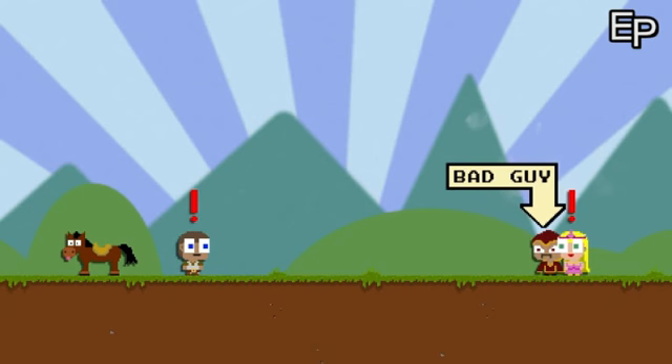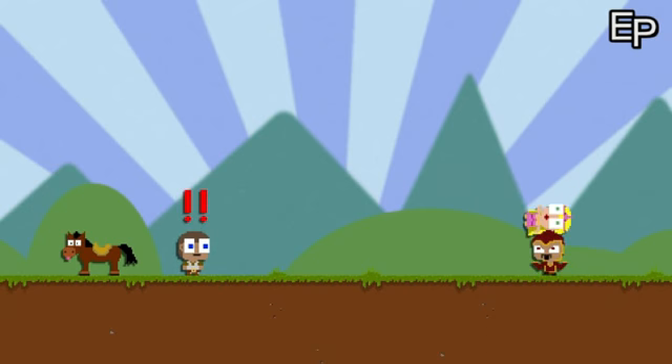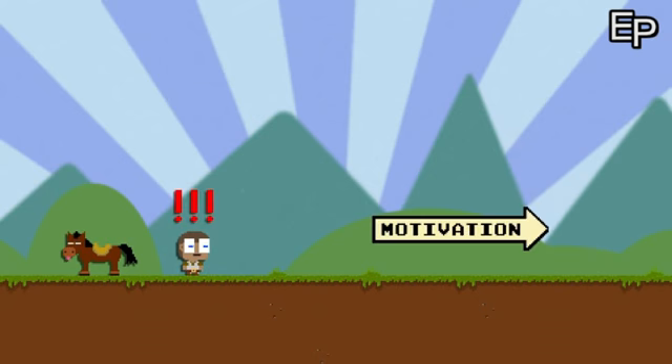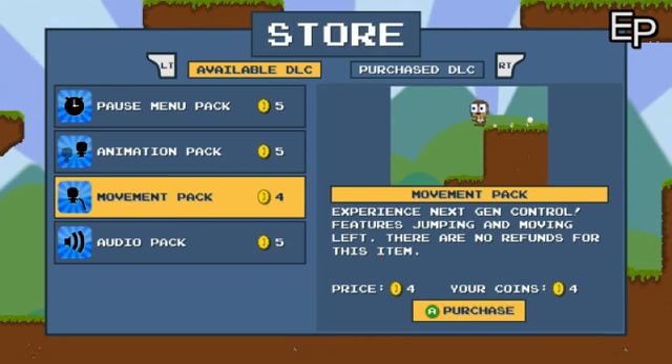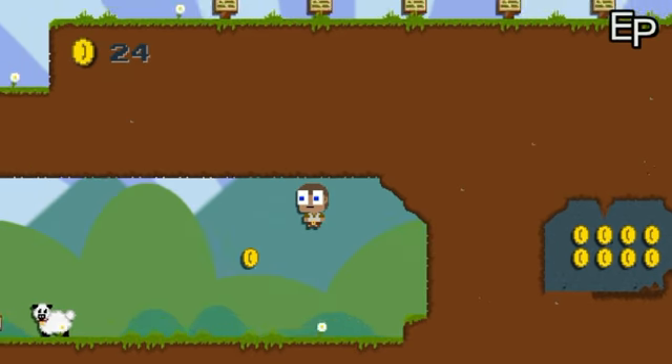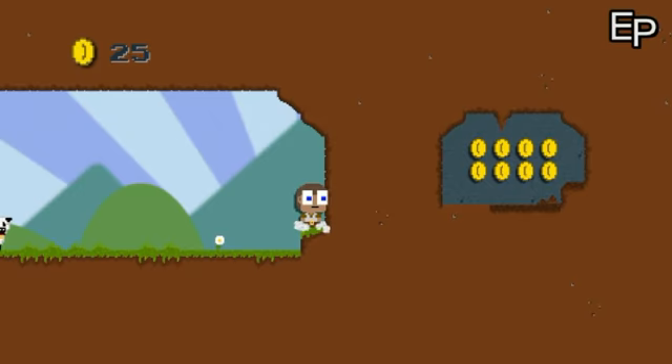The story of DLC Quest is a very short one indeed. As the game puts it, you are a hero, you might like your princess, and a dude stole her. That's pretty much the only real motivation you actually need, and the game makes a point of this. This game is pretty much a commentary on the whole DLC thing that has happened this generation.